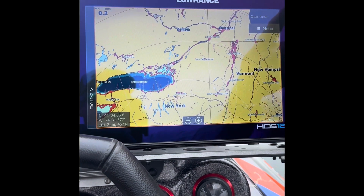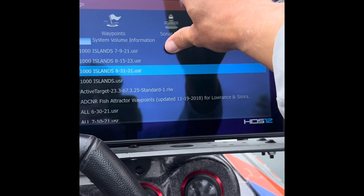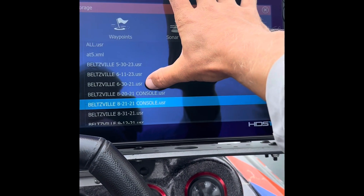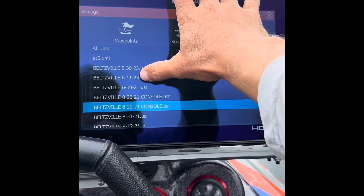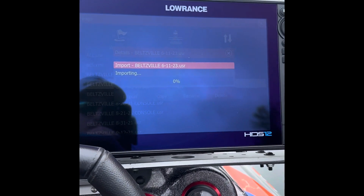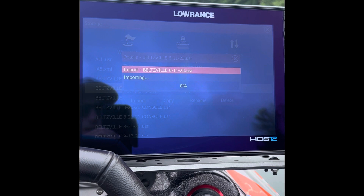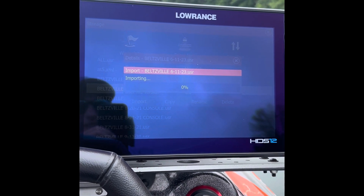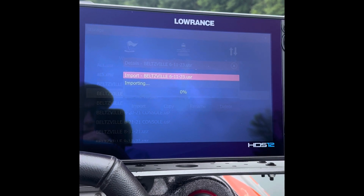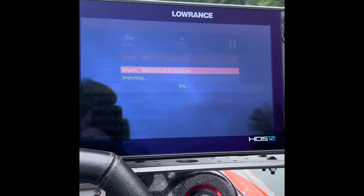Now go back, get out of here, go to Storage, then Top. I'm at Beltsville — the place I do some guide trips — so I'll select the most updated waypoint file I have from the last time I saved here. Hit it and it's going to import. This takes a couple seconds — it'll eventually load everything up.